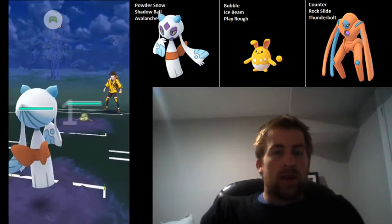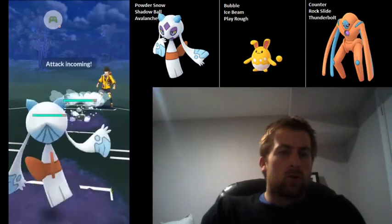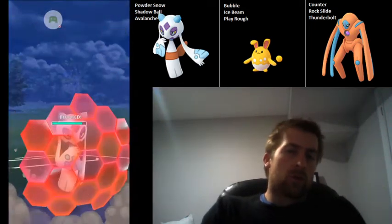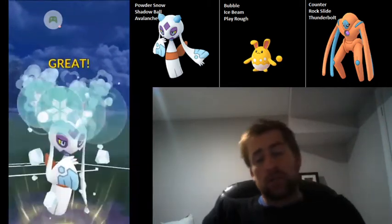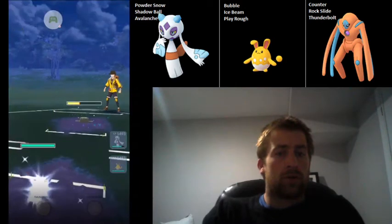We've got Froslass into Stunfisk. The way I like to play this is to go straight for the Avalanche. I'm able to sneak in an extra Powder Snow there, but basically I shield the first Rock Slide, throw an Avalanche, and then try and catch the second Rock Slide on either Azumarill. If they shield the first Rock Slide, I'll generally go into Azumarill. If they don't, I'll go into Defense Deoxys.